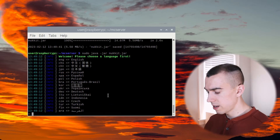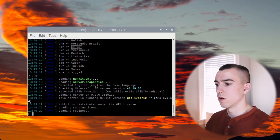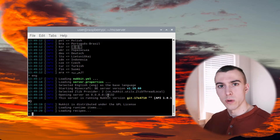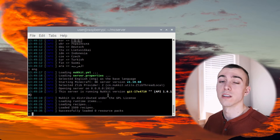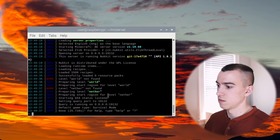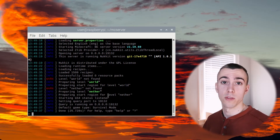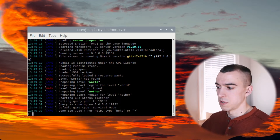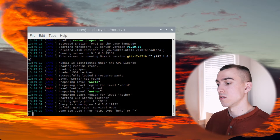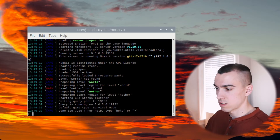Welcome - please choose a language: English. These will set up all of the properties for the Nukkit server. The server is technically running, showing it's on 0.0.0.0 port 19132, which is the default - we'll leave that. Instead of those four zeros, we're going to use the 192.168.0.7 address, which is the address of our Raspberry Pi.